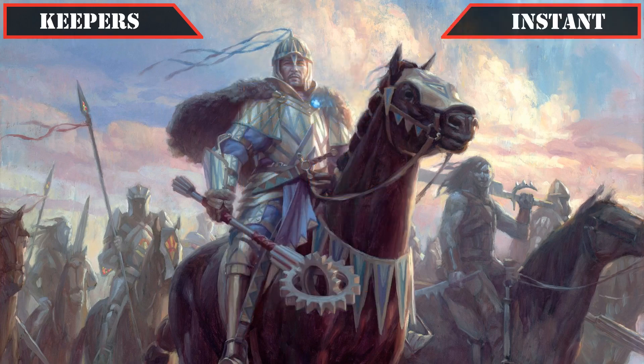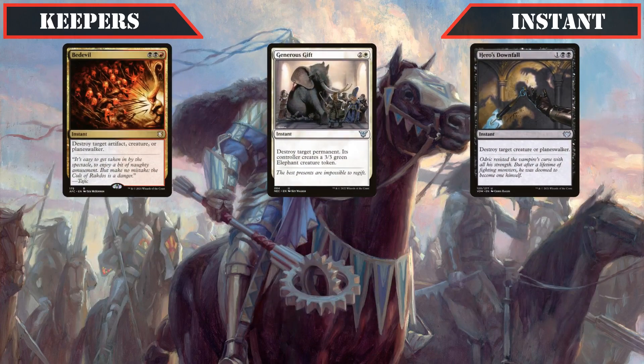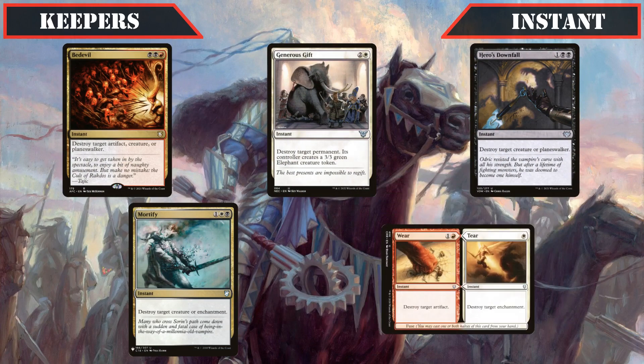Our instant carryovers are then up next, with it consisting of the removal suite: Bedevil, Generous Gift, Hero's Downfall, Mortify, and Wear and Tear, all of which provide us with potent threat removal that our colors are known for to deal with any problematic threats our opponents are able to get on board.